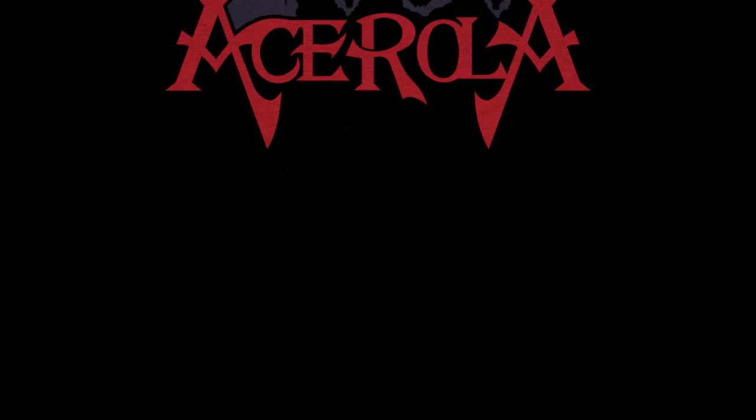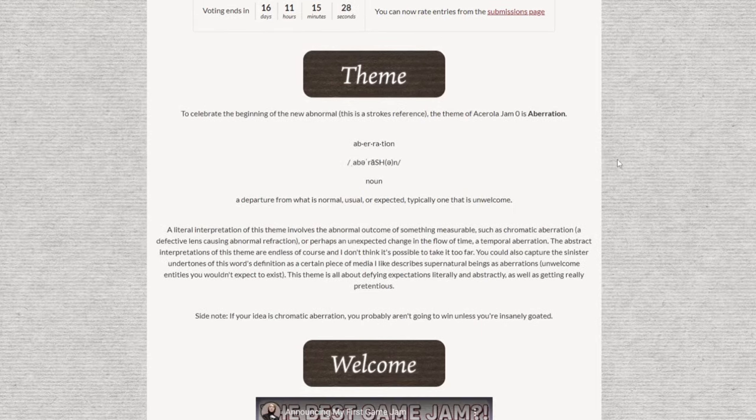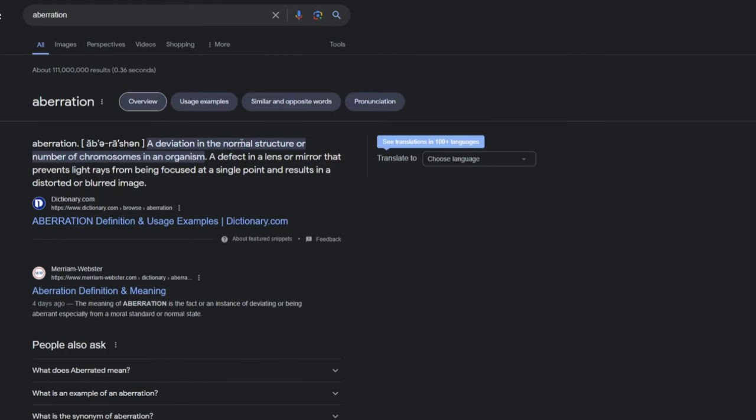Hello! For the past two weeks, I've been participating in the first ever Ace Rolla Game Jam. It was a two-week-long game jam with the theme of aberration. What's that? A deviation in the normal structure or number of chromosomes in an organism. A defect in a lens or mirror that prevents light rays from being focused at a single point, resulting in a distorted or blurred image. This is a very strange theme for a game jam.